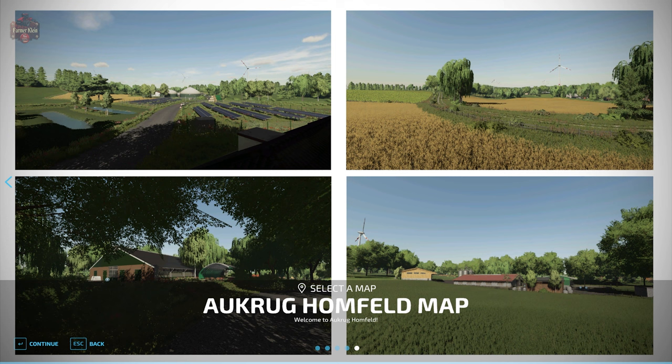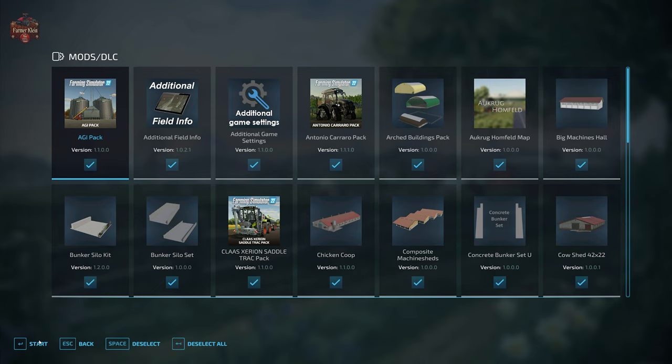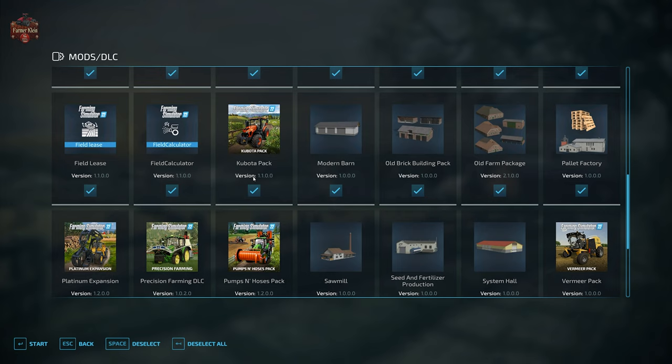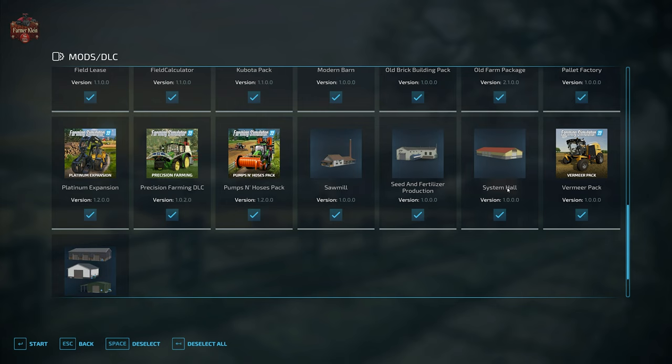There are 23 required mods — 23. I highly suggest you download this map from the in-game downloadable content menu because that will download all the required mods for you automatically. The required mods include: the arched buildings pack, the map itself, big machines hall, bunker silo kit, bunker silo set, chicken coop, composite machine sheds, concrete bunker set, cow shed 42x22, cow shed 3+3, crop storage pack, Dutch pig shed, Dutch shed pack, EU factories, farm silo package, modern barn, old brick building pack, old farm package, pallet factory, sawmill, seed and fertilizer production system hall, and the workshop pack.